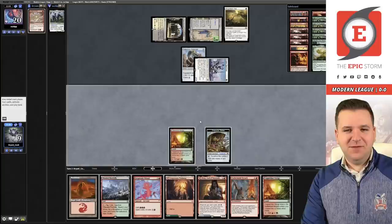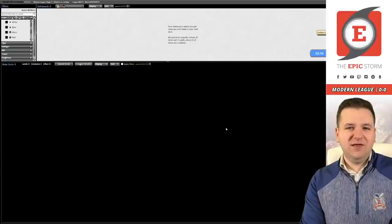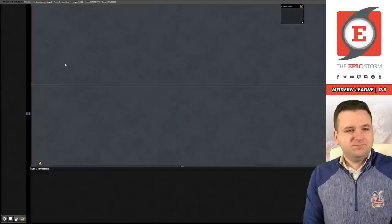I have to sacrifice my Birgi here. Let's just go to the next game — I'm not going to win this one anyway. I could have sacrificed Birgi and the next turn looked to rip Reforge the Soul, which wouldn't have happened, so I guess there was a little bit of an early concession there. We're just going to fire it up for game three.